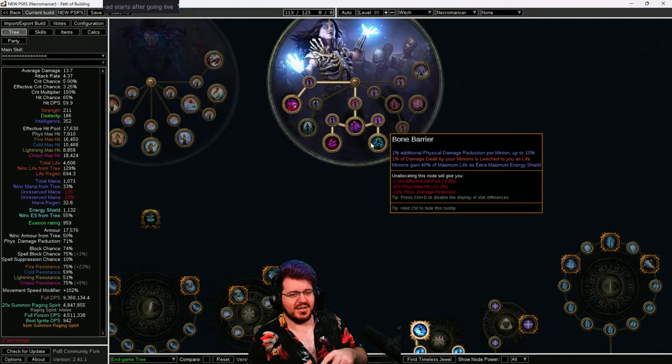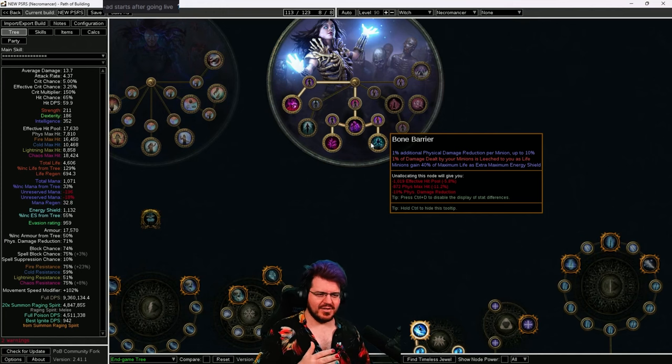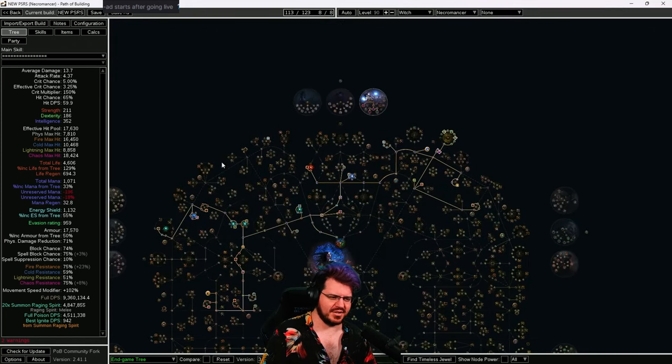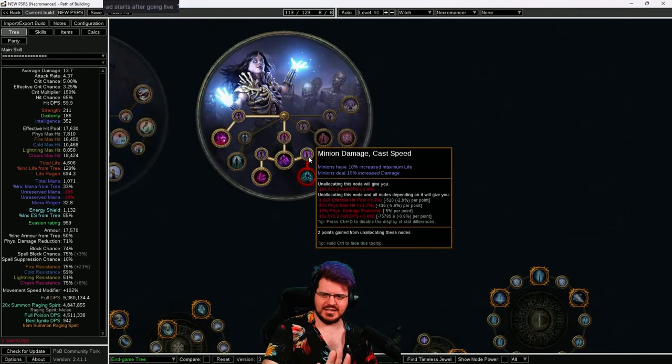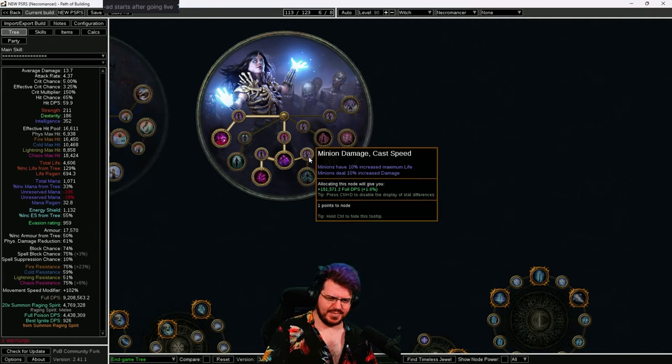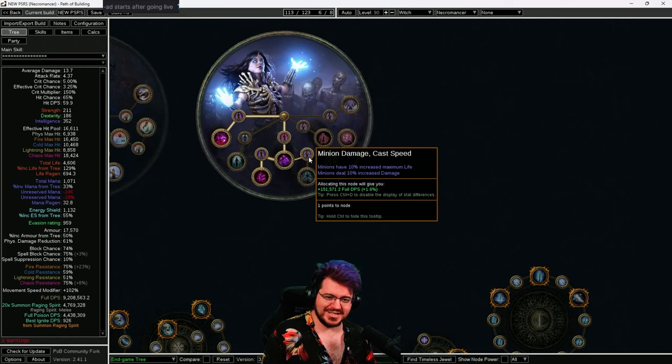Plus we get that extra 10 physical damage reduction, plus we get that 40 maximum life as extra energy shield, which is also going to let me feel a lot more comfortable about bringing an Animate Guardian into my setup way earlier than I have before. So these are experiments. The rest of the tree is going to stay the same, the rest of my progression is going to stay the same, the way I level it is going to stay the same — I'm just changing the ascendancy order. If you want to see how the experiment goes while you're leveling your own character, you can come over to the Twitch or YouTube stream and ask how it's going.